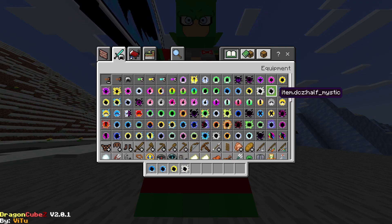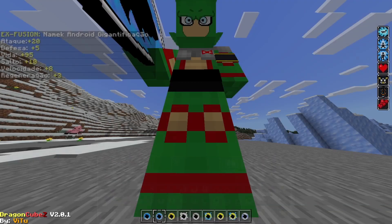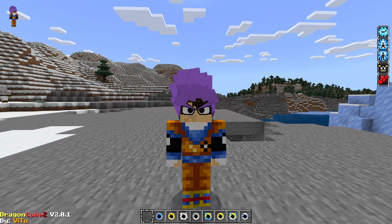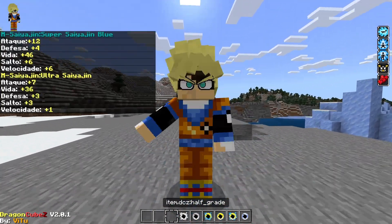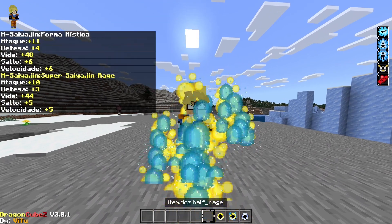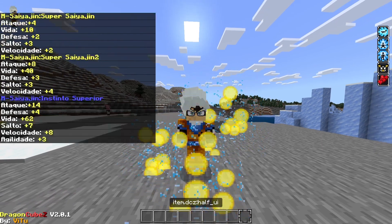Then we have all the half-Saiyan modes — Rage from Rage up until UI. We have purple, base, blue, light, base, Majin Rage, forward, Super Saiyan, Super Saiyan 2, and UI.